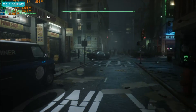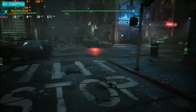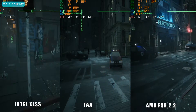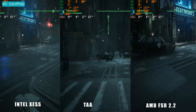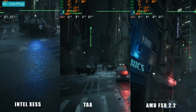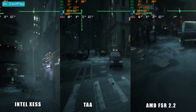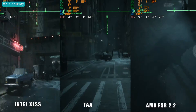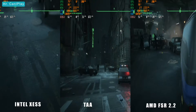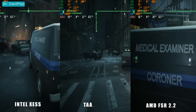When you set all settings to low, TAA maintains the lighting but removes shadows, lowers textures and reflection, giving good visuals and a maximum of 30 FPS in a crowded area. Intel XSS maintains almost the same quality with a few changes like texture and lighting at 30 FPS. AMD FSR 2.2 gives good graphics with poor reflection and shadows at higher frame rates of at least 45 FPS.